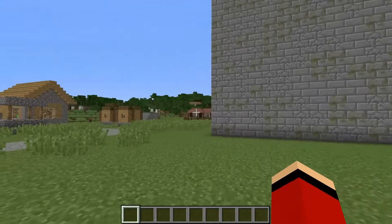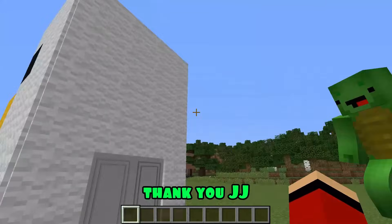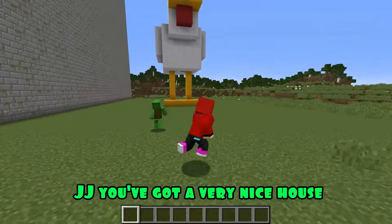I wonder how Mikey is doing. Wow, Mikey. This is a house in the form of a chicken's head. Great. Thank you, JJ. And what happened to you? Follow me. Wow, JJ, you've got a very nice house. Thanks, Mikey.